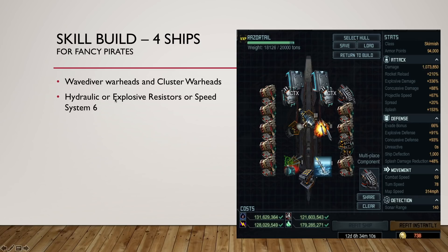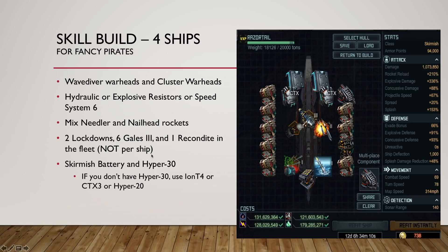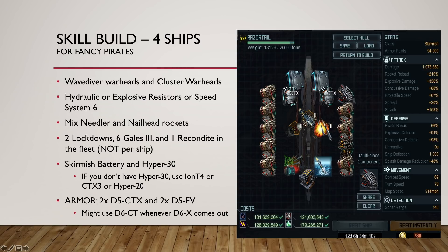The skill build has a few differences. WaveDiver, Cluster Warheads, Hydraulic or Explosive or Speed 6 are still there. If you have some of those limited Nailhead rockets, put some in. The main difference is they have Flak Evade — it wasn't needed in the first raid, but that stat is going to be needed at some point. If you can get some Nailhead rockets, use them; otherwise just fill up with Needlers. Run two Lockdowns, six Gales, and one Recondite across the fleet — distribute however you want. Skirmish Battery and Hyper-30 still give a lot of good bonuses. Use Ion Thruster, CT-X3, or Hyper-20 in place of Hyper-30 if needed. Skirmish Battery is really important. Armor is D5 CT-X and D5 EV. Whenever D6X comes out, I might replace the CT-Xs with one D6 CT and one D6X to bring down repair time while keeping resistances similar.